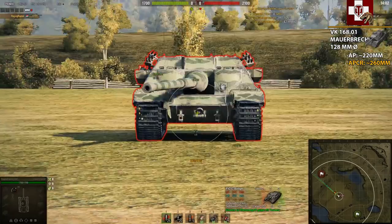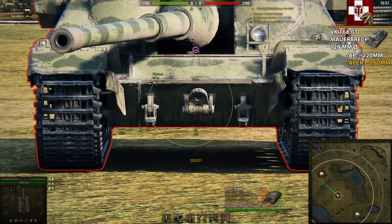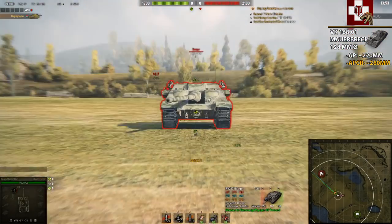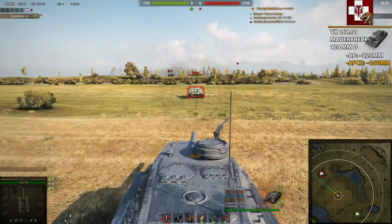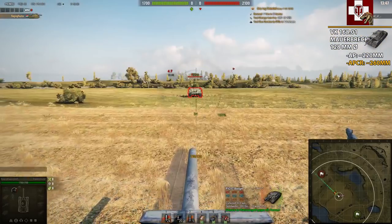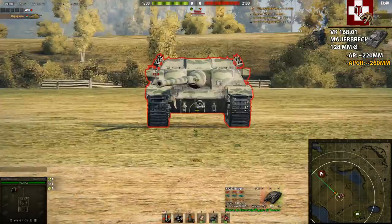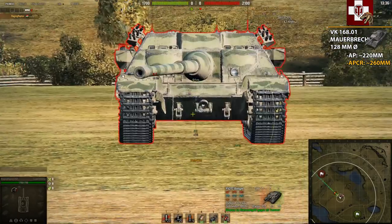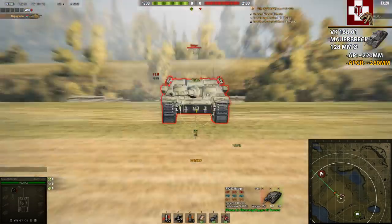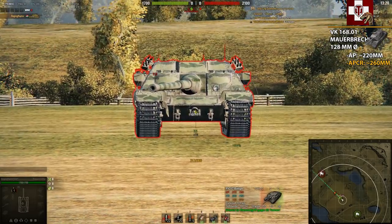The Mowerbrecher has an average penetration of 220mm with AP and 260mm with APCR. Sadly, the lower plate of the almighty Badger is a little bit thicker than that. At close range — around 50 meters — we have an effective armor of 231mm, which is really, really strong. I'm trying to get further away to get a better angle of attack, but sadly that didn't work out.